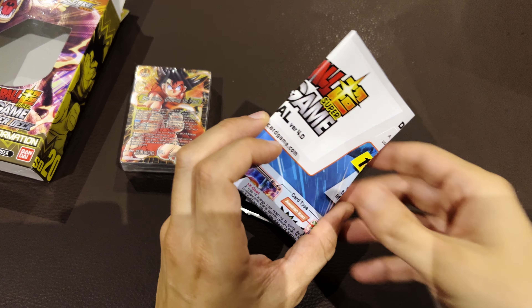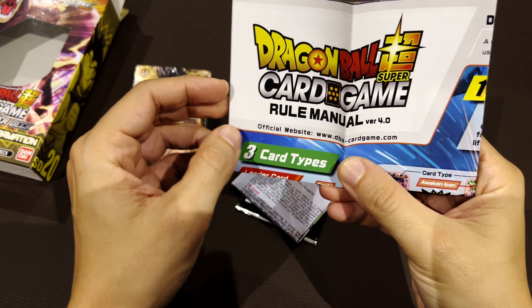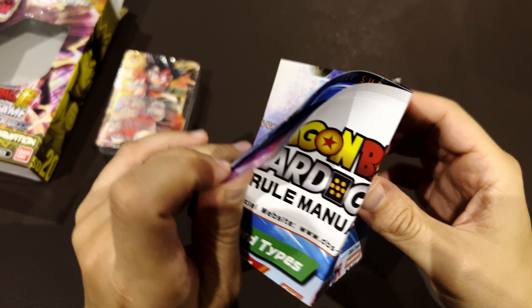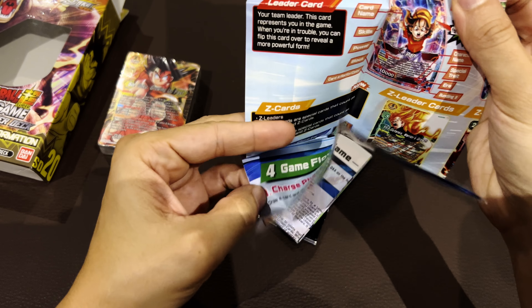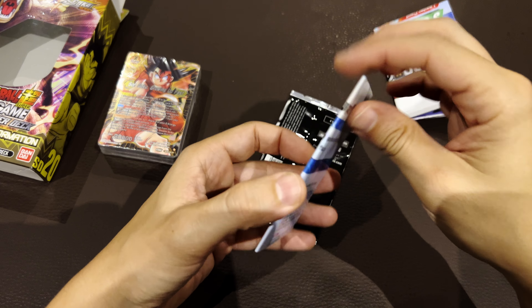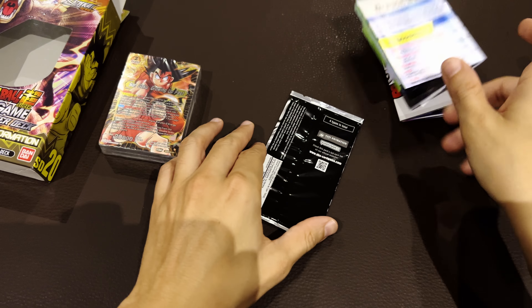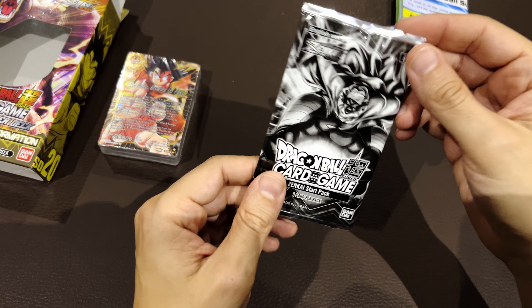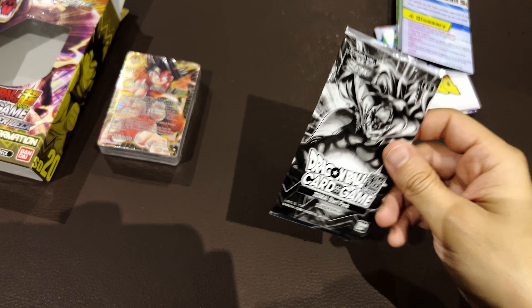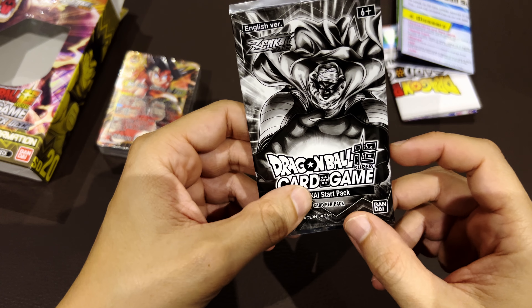Before going there, if you're not aware, you have here a rules manual version 4 — a new one — that will already mention Z cards as a new addition for the game, and you have the glossary of rules that will help you understand the terms of the cards. These decks also come with an interesting treat here: the Zenkai Start Pack, one card per pack.